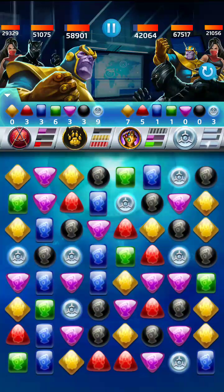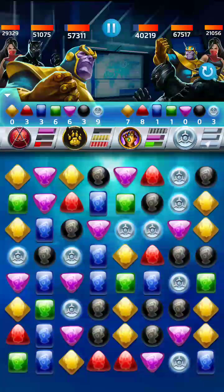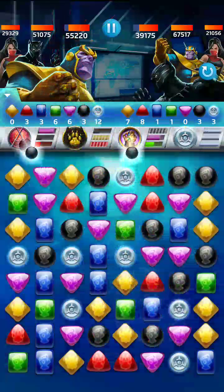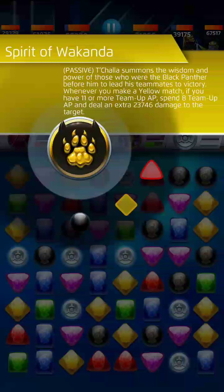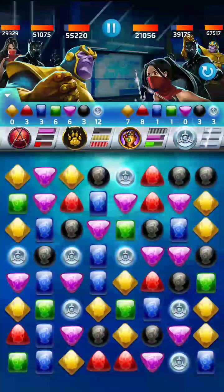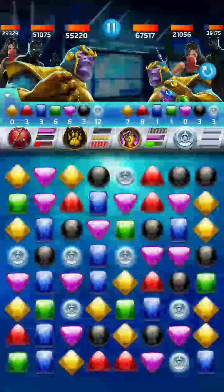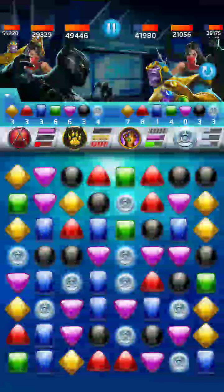Yellow doesn't do much but it does do pretty strong match damage. 42,000 — I'm trying to think about how much health we want to keep on Panther while we switch to start hitting Elektra. We already have nine team up — what I'm going to do is get us up over the threshold for Spirit of Wakanda. I can't believe we got this ready to go already. So here's what we're going to do — we're going to hit Elektra with this yellow match, and since we have all this team up, Spirit of Wakanda is going to do a whole lot of damage. Let me think — do I want to do it now or not? Take Elektra out and then Panther will be stunned. Maybe I don't want to do that. Let's hit Thanos with it — 23,000 just because we got a yellow match with all that team up. That's pretty crazy.